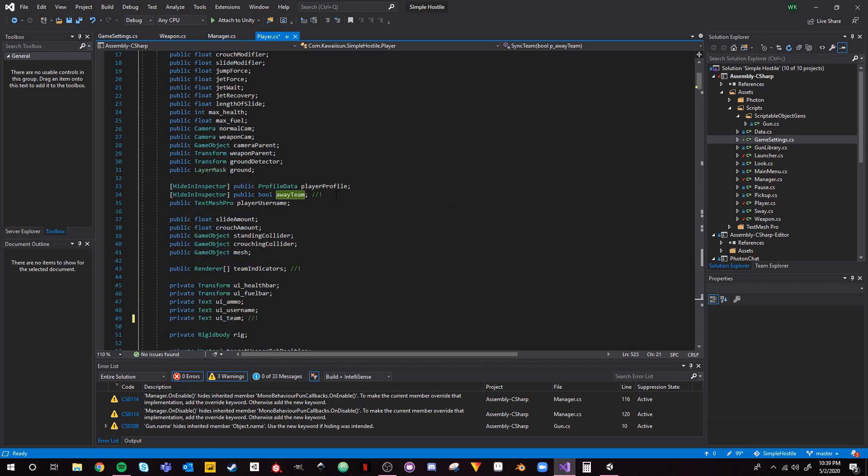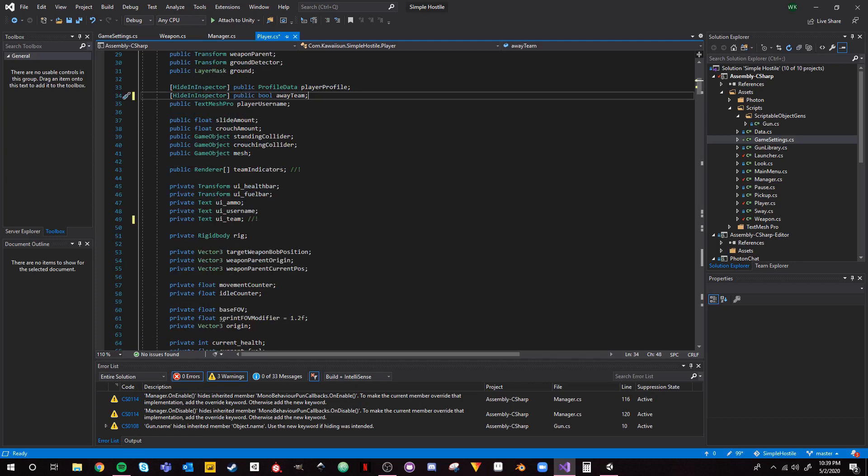Now inside the Player script, we define the infamous `awayTeam` variable — `public bool awayTeam` — used by the weapon script when shooting players. We also add a `public Renderer[] awayTeamIndicators` array, used to visually differentiate teams. After scripting we'll go into the player prefab and add a hat whose color will change to indicate which team the player is on. We also have a Text component reference `uiTeam`, which we set up at the beginning.